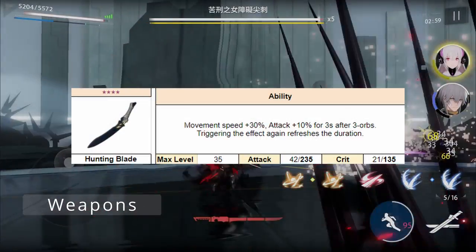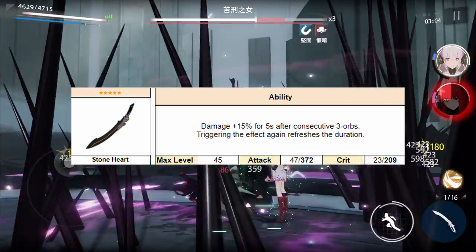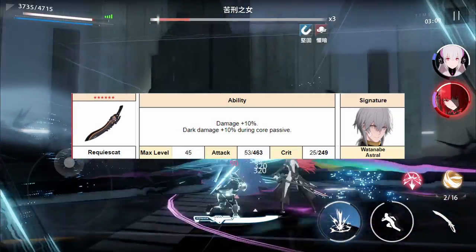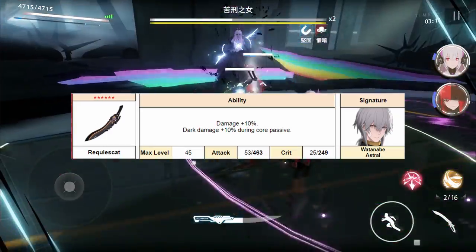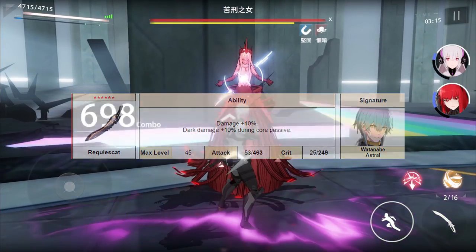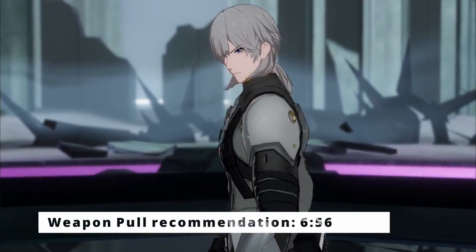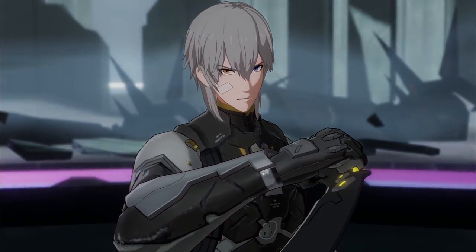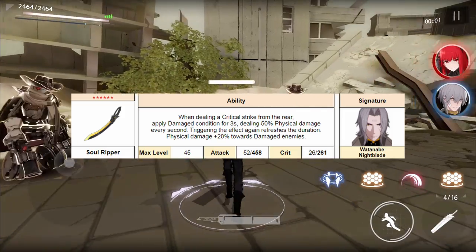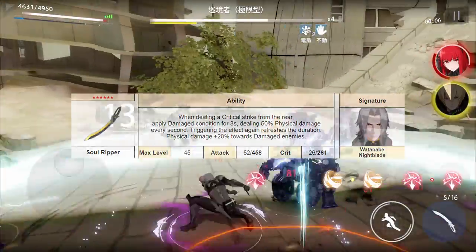As for his weapons, the 4-star Hunting Blade is decent with an alright passive, but eventually you want at least the 5-star Stoneheart for the increased stats. His signature 6-star weapon — I'm not sure how to pronounce it — adds increased base stats as well as additional damage and dark damage on his core passive, and is obviously his best-in-slot option. The other 6-star weapon, Soul Ripper, is Wontanabe Nightblade's signature weapon and isn't useful here since its passive adds physical damage and not dark damage, making it irrelevant for Wontanabe Astral.